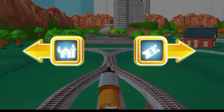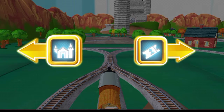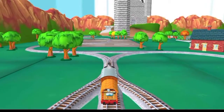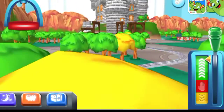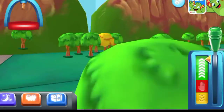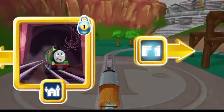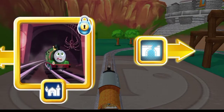Where to now? Right leads to the town square station! Left leads to... The haunted castle! This adventure box contains a unique engine! Nine toys to place on your train set!